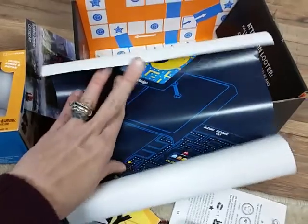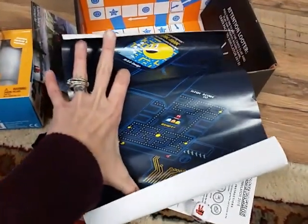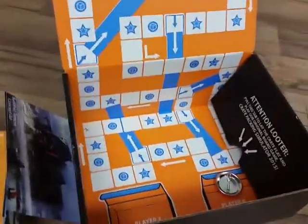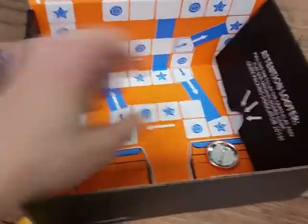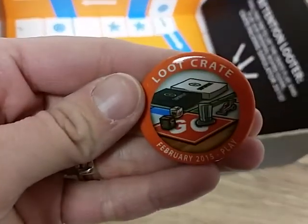What is this poster? It is Pac-Man! I love me some Pac-Man — that is a cool poster. I'll have to hang it up down here in my basement. You can see that's all comic books and models and stuff — it's very cool. And here is the monthly pin for February: Play. Very cool.